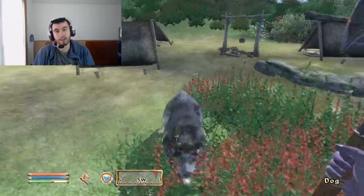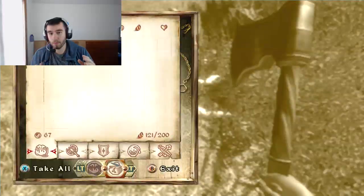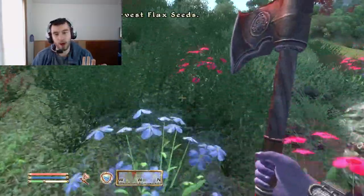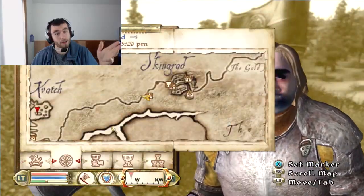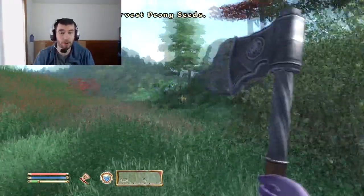With the Breton, you're going to pick the Lady as your sign, which gives you more endurance. Endurance is the most important attribute in Oblivion because it gives you more health, and everything is based around health in this game. You're going to pick magic as your specialization and intelligence and willpower for your attributes.